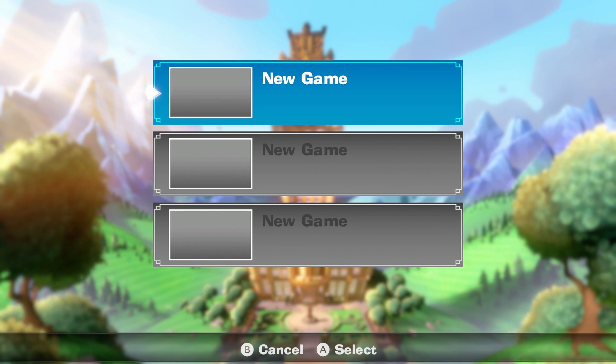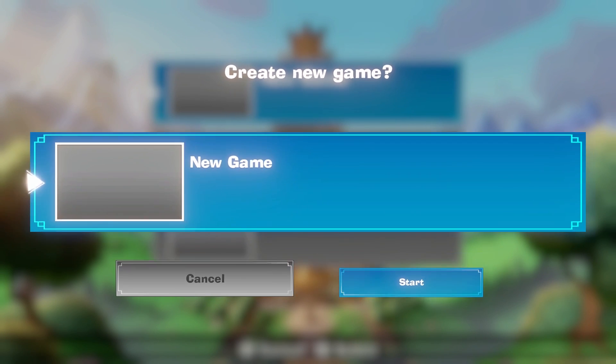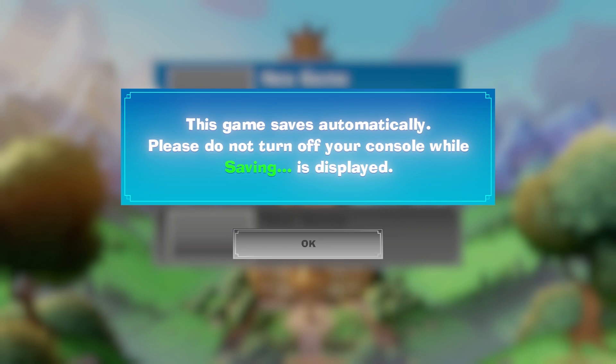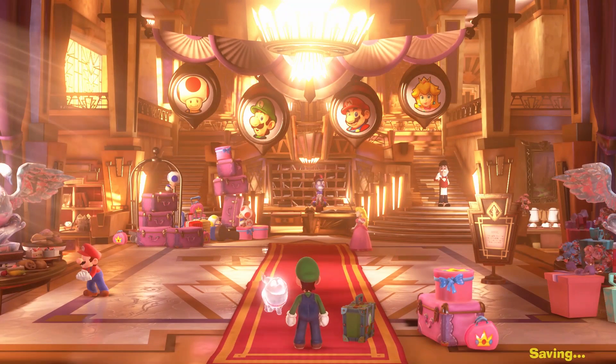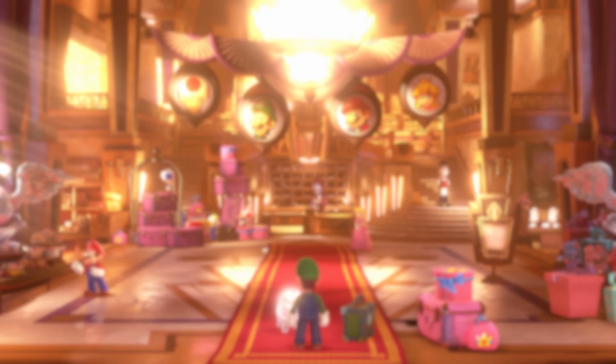Now we're going to dive into the game itself and see what pops up once we are able to control Luigi. So let's start a new game here and skip through the intro in case you don't want to be spoiled, and see what Luigi can do once we have control.